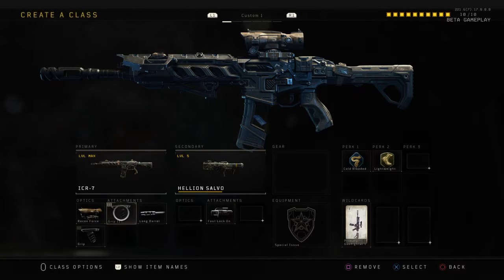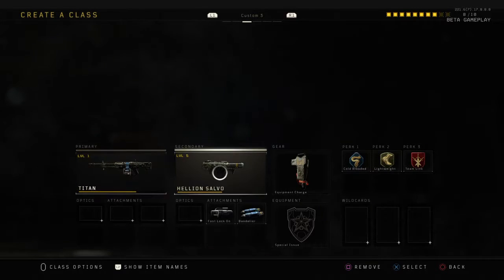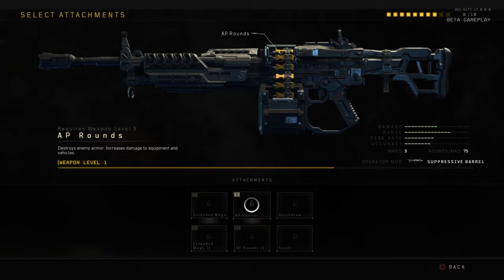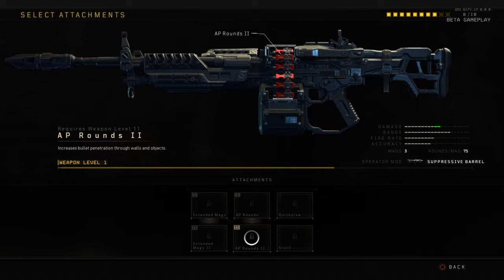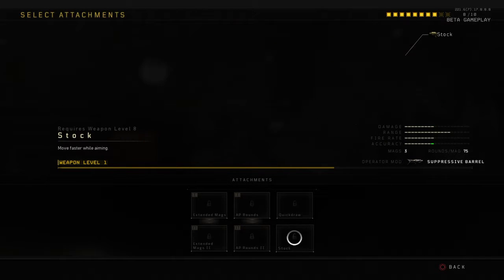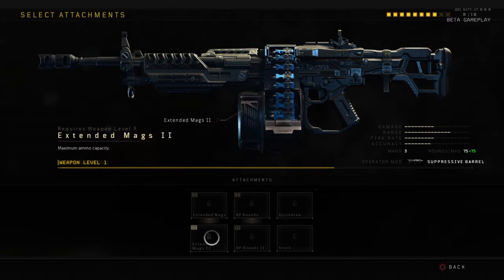You get a second stage grip, which is nice, but for the Titan you can actually change its ammo. You get extended AAP, Cinemaxe 2 — honestly, there's a lot of stuff you can do in this, but you adapt it to your own like you do in most loadouts. You don't need this much ammo though.